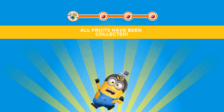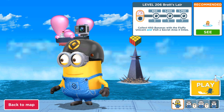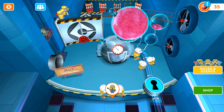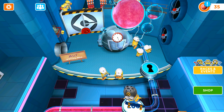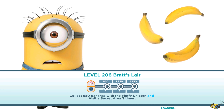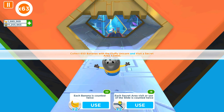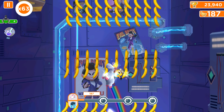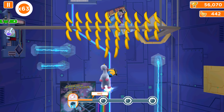Now let's see the next level — bring it on! Level 206: a double objective mission — collect 650 bananas with a fluffy unicorn and visit the secret area three times. How many fruits do we need? I'm going to try. We need only one fruit, that's why it's happening. So we need the secret area three times. I'll activate all available perks. Let's start with fluffy unicorn — each visit will count as two. Let's hope that with the first activation we can collect enough bananas.